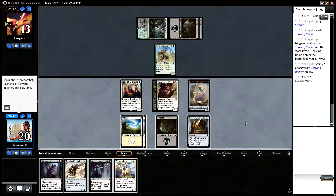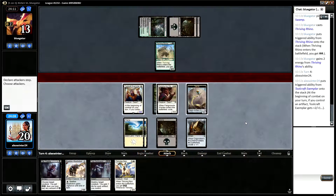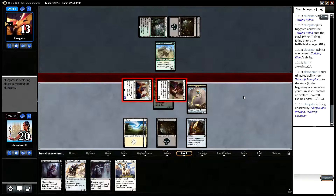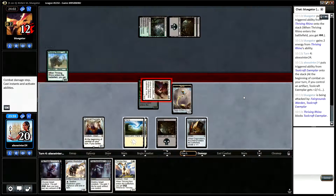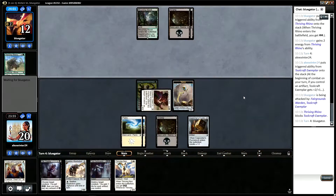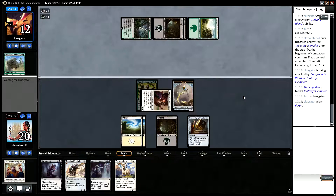Rhino is not a target for Die Young. I guess we attack like that, and then if our opponent blocks we'll Die Young. Okay, second trade — I think I'm fine with that. Trading your three-drop for my one-drop, I'll take that.